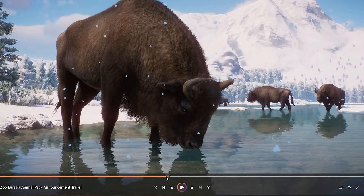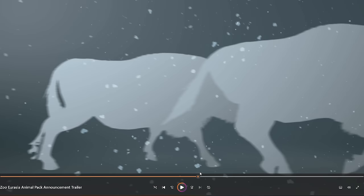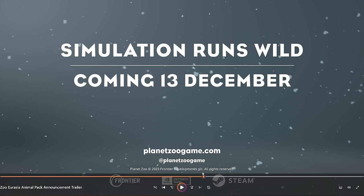Here we have the wisent again — it does look very beautiful in this shot. Looking at all the animals: the wisent, wild boar, wolverine, takin, saiga, sloth bear, mute swan, and Hermann's tortoise as an exhibit animal. I'm not super excited about all the hooved animals personally, but I know many people are excited for them. I'm also curious to hear if people are excited for the Hermann's tortoise — let me know in the comments.